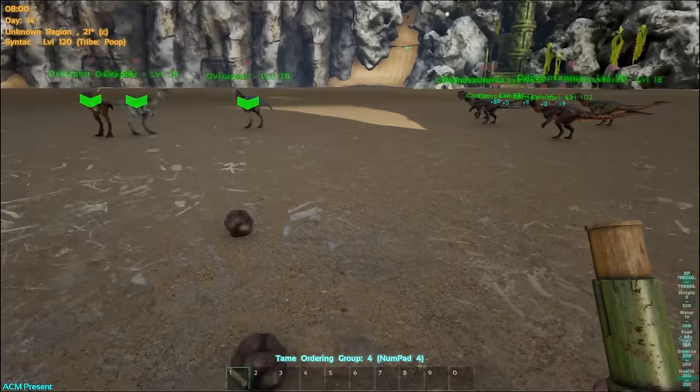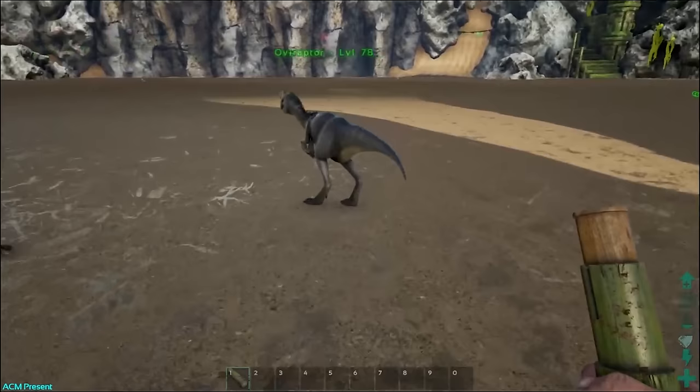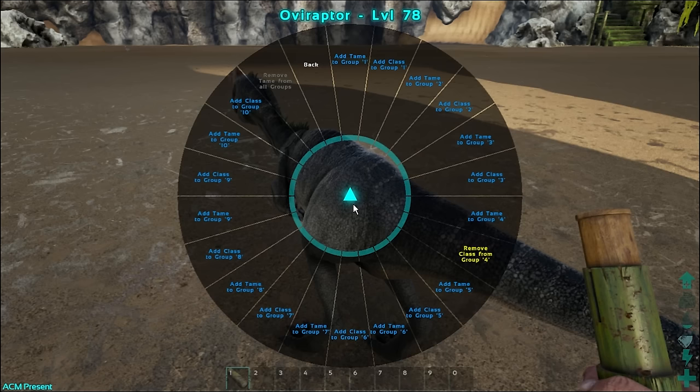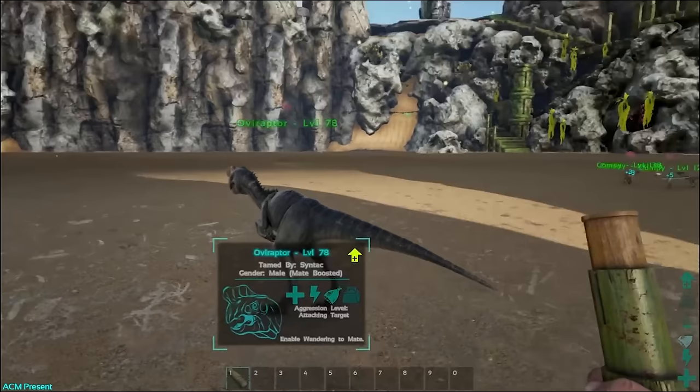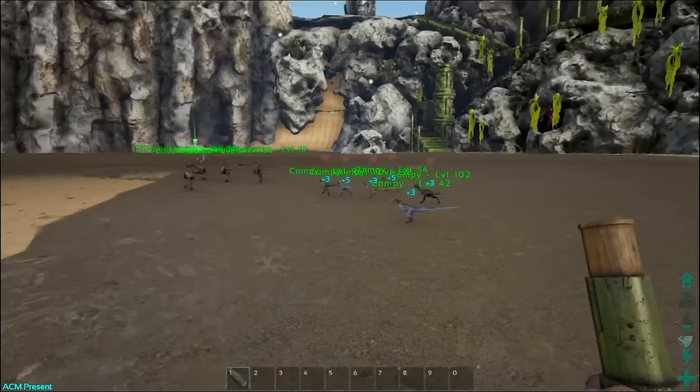I want to set the oviraptors to also go into group one, because I want one command to be able to move all my dinos — instead of just 'follow all,' I can just move them all. So I'll add oviraptors to group one, and now group one is everything. I can send everybody over there. The oviraptors are super quick so they start moving before I even finish the whistle.